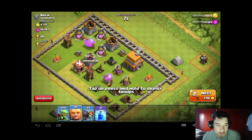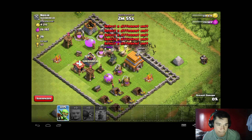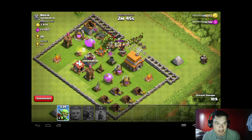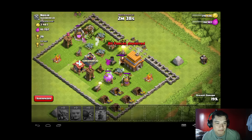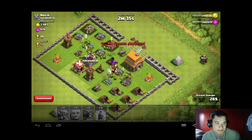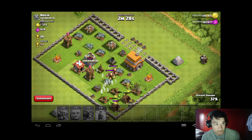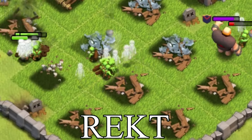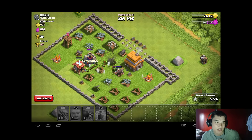Here we go. There go the goblins — do your dirty work goblins! Pretty much got all the resources, we'll be able to see the results in just a second. There are some clan castle units, but my goblins are way too fast.